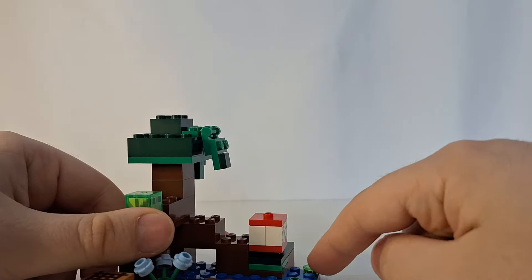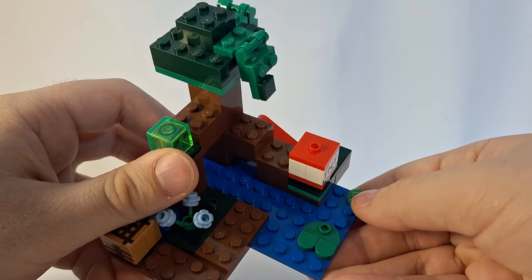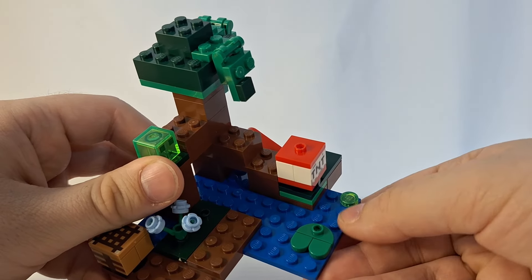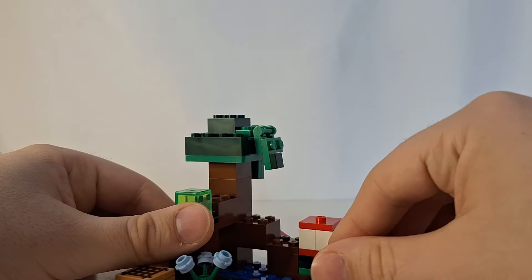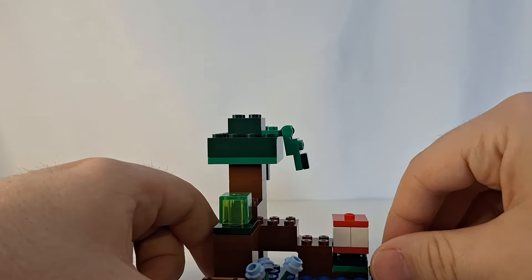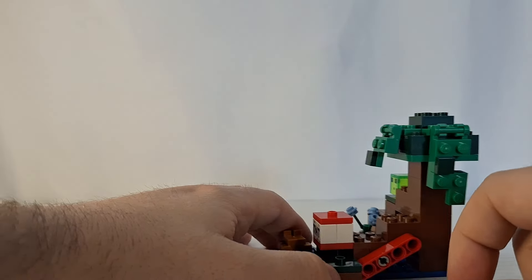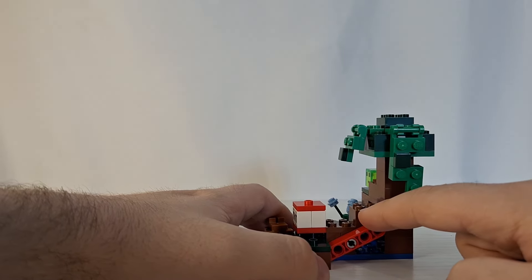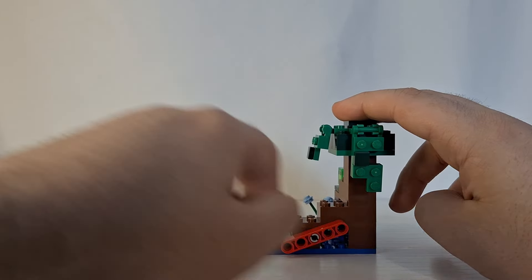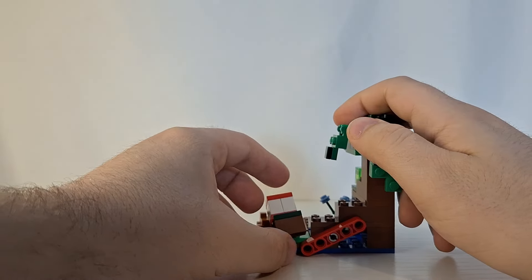You also have this one-by-one light green tile here — I guess like a drip of slime that's fallen into the river with the water. And you also have this little flower here. The play feature for this set is with the TNT block — there's a little Technic piece here, and you just press down on it and that launches the TNT as if it was blowing up the nearby areas.